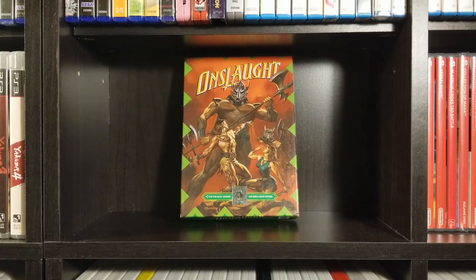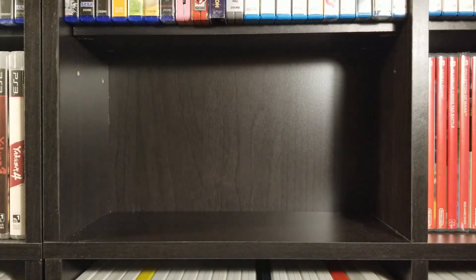Onslaught — I have not tried this one yet. It's another one like Bubsy that is an off-brand cartridge. Accolade tried making their own cartridges. This one comes with a mail-in order thing — that would have been awesome if it had a postcard too, of the Onslaught guy telling you about his new cartoon or whatever.